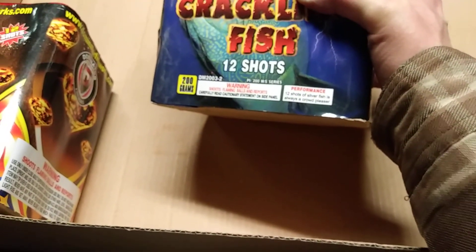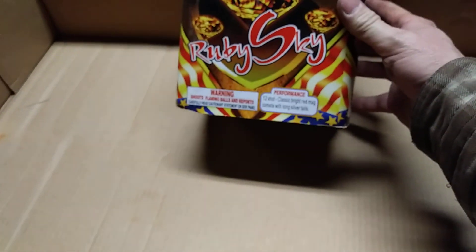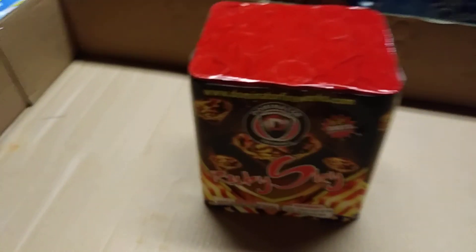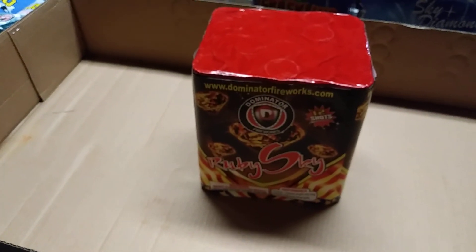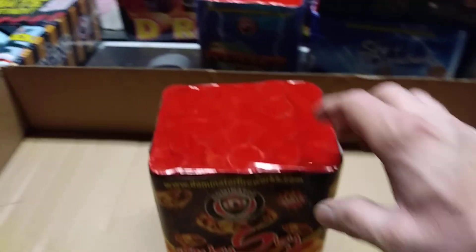Crackling Fish, 12 shots of silver fish — always a crowd pleaser, pretty neat effect. One of my favorite cakes is Ruby Red, or Ruby Sky — 12-shot classic bright red mag comets with long silver tails. There's a video on YouTube called Ruby Red Heat Seeker. This guy's got cases of these things angled out there with heat seekers and one-four pro stuff breaking in the back — just a really beautiful effect.